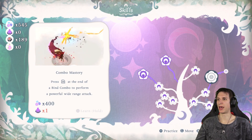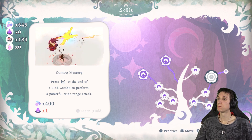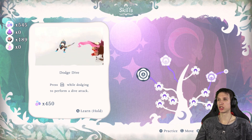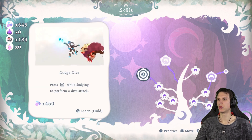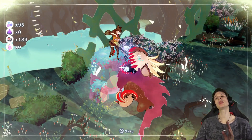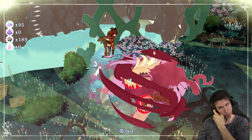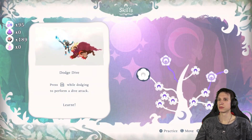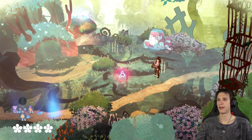Combo mastery — press ZR at the end of bind combo to perform a powerful wide range attack. It looks dope. Don't have the resources for that. Dodge dive — if anything, we're gonna take the stuff that helps me in combat a little bit more. We're gonna improve our combat prowess. Everything else, whatever, but that's important to me. Nice, got some nice upgrades there.